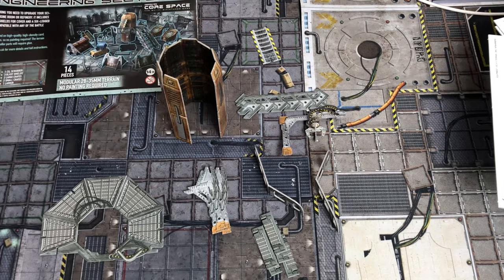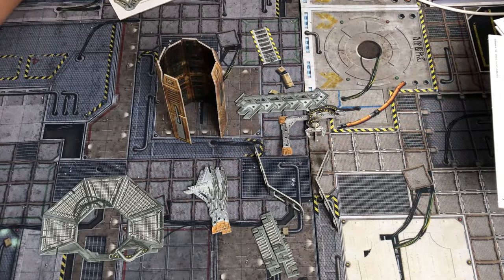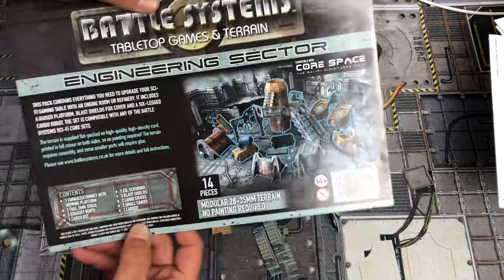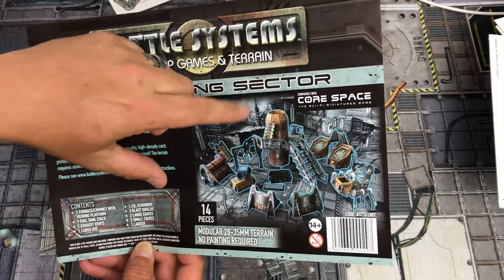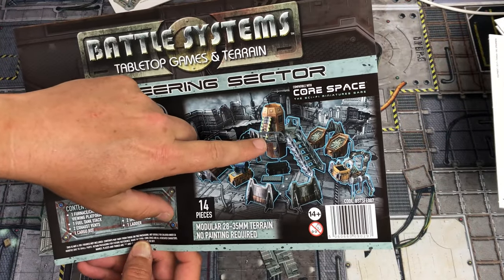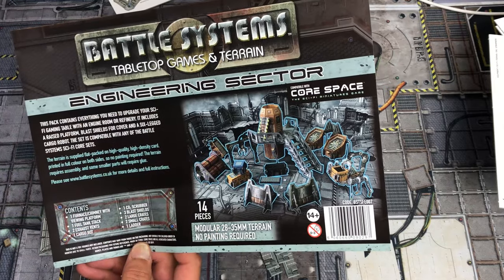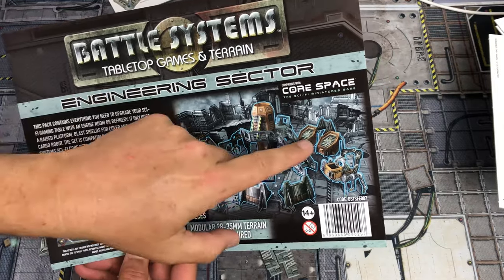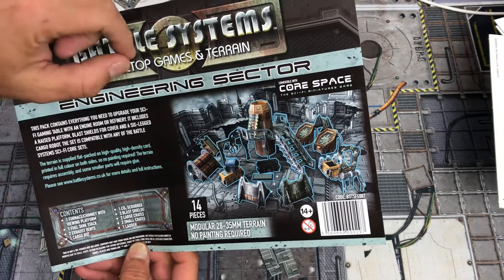I was watching the tutorial on the engineering sector, which is obviously what I want to put together. I've started a few little base pieces and got the lights in there. This big portion here I want to include because it just looks so awesome, and this robot that carries a case — I mean, that's awesome. These vents look really cool, but this piece right here is just really, really awesome. I want to make sure and get that put together.